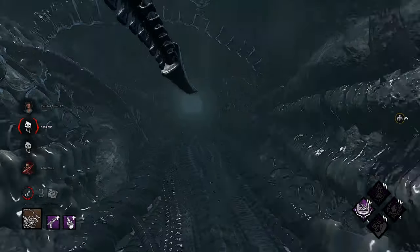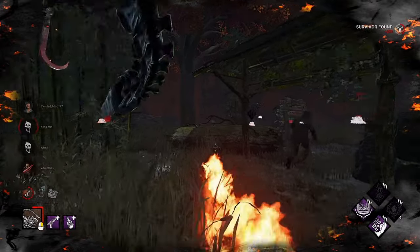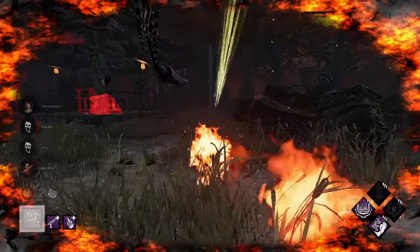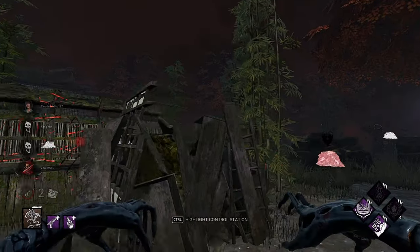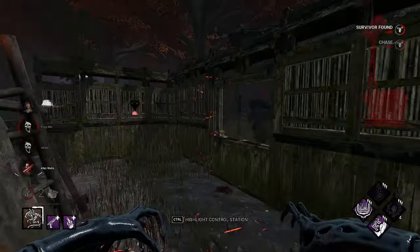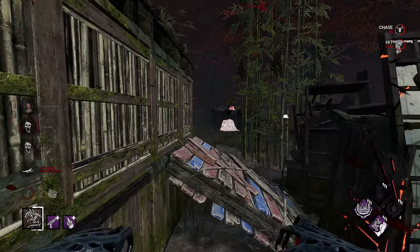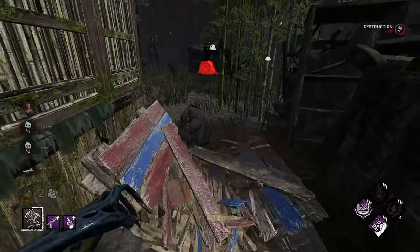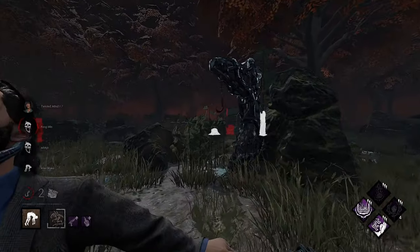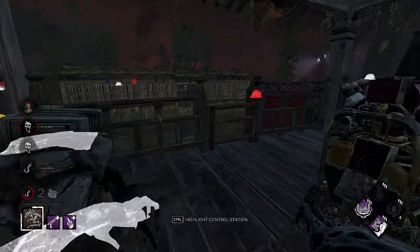Now comes the portion where we have to find Fung and Alan — and with Whispers, that's fine. He's gonna hold W — that's actually a terrible pallet for him to be at. I don't think you cooked here, bud. I think you should have played the pallet, man. We'll put him up on the hook and look for Fung. We'll kick this generator.